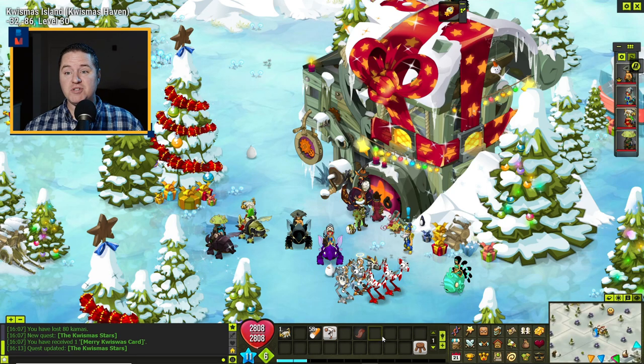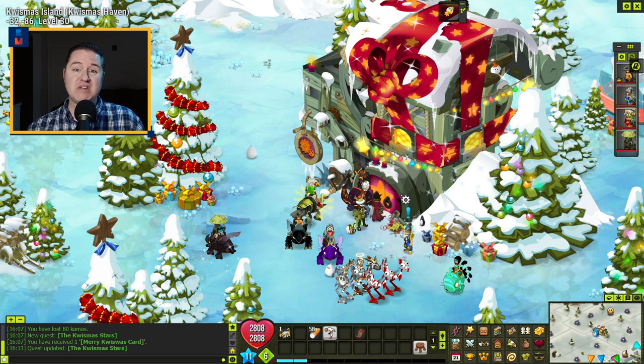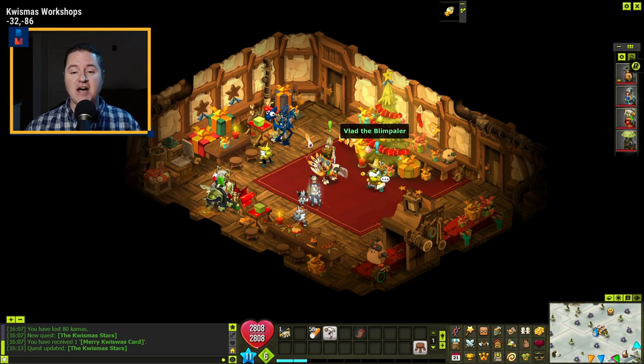To get the Workshop Star, you come over here to negative 3286 where the gift shop is. Go inside. On the right-hand side you've got Vlad the Blimpplar. You're going to talk to him, offer to help, and he's going to send you out looking for iced chestnuts.